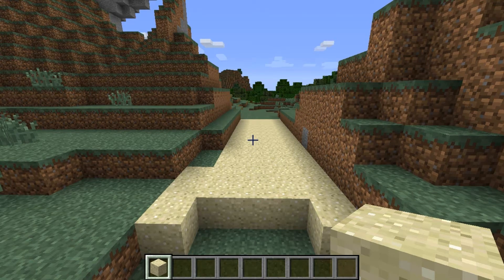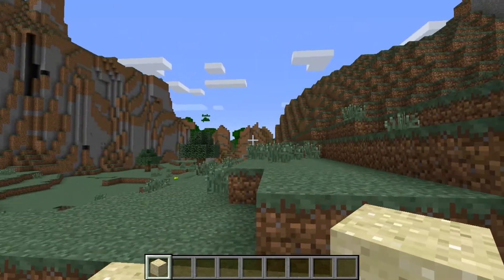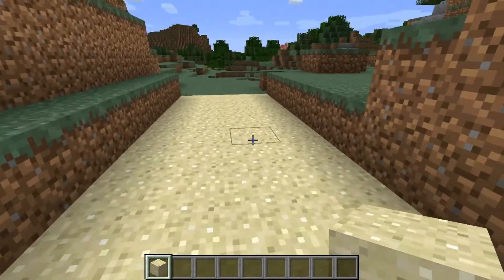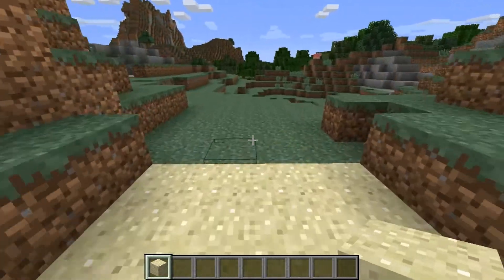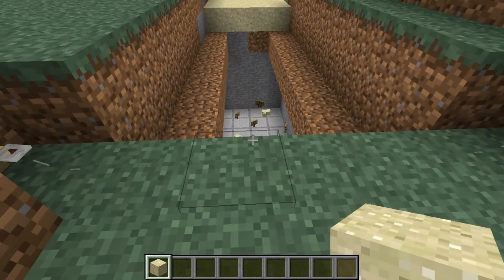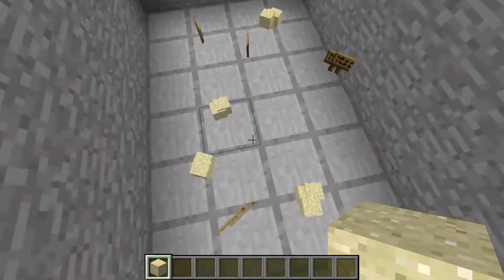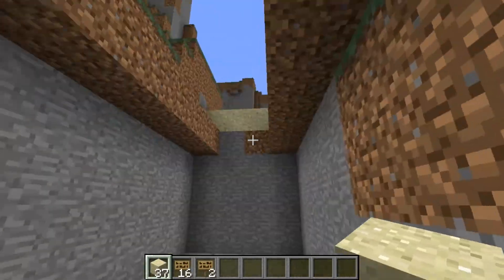Hey guys, today I'm going to be showing you how to build a really cool trap for some servers, like a faction server if you play on one. You can get a lot of stuff by using this. It's 4 by — well, as long as you want — but it's activated just like that. As you can see everything fell and then it went down there, and if you want you can make that as deep as you want, so it could kill them and collect all their items if you set up hoppers or something.